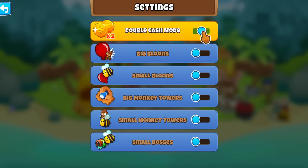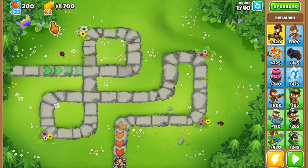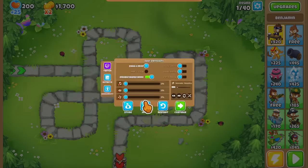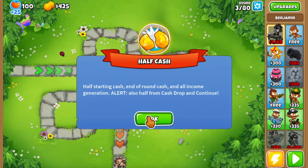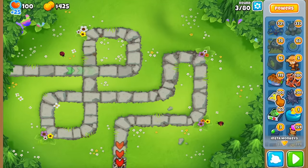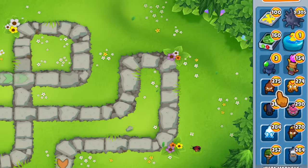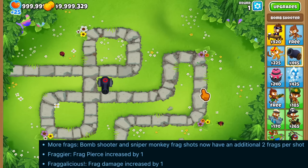Let me show you — I'm going to enable Double Cash mode and pull up an actual game on Easy Standard so you can see the x2 symbol which appears as an indicator that Double Cash mode is active. But if we go into Half Cash mode on Monkey Meadow, you'll see this does not work — it's only $425. So even though Double Cash mode is enabled, it just doesn't work in Half Cash. However, powers and Insta Monkeys are still usable, so it's not that bad.